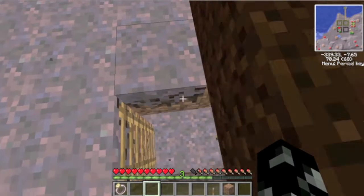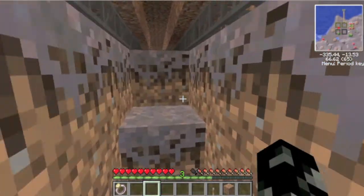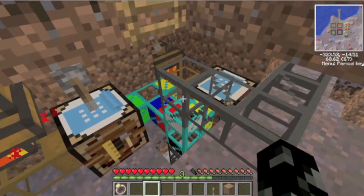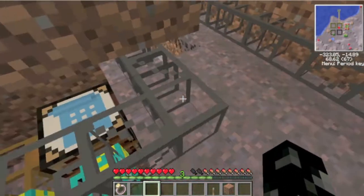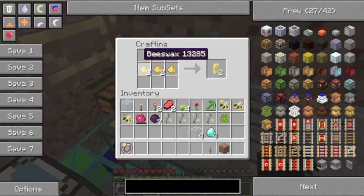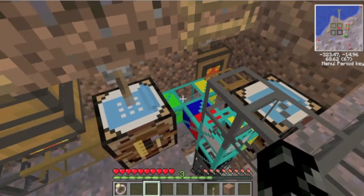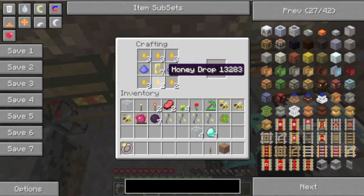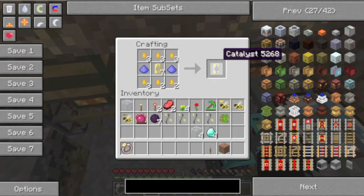I'll show you what's happening with the honey drops and the beeswax. The honey drops and beeswax pop out of this pipe. The beeswax goes into this automatic crafting table - three in a line to make a wax capsule. Then through this pipe you go into here with the honey drops with the fertilizer and make catalyst.